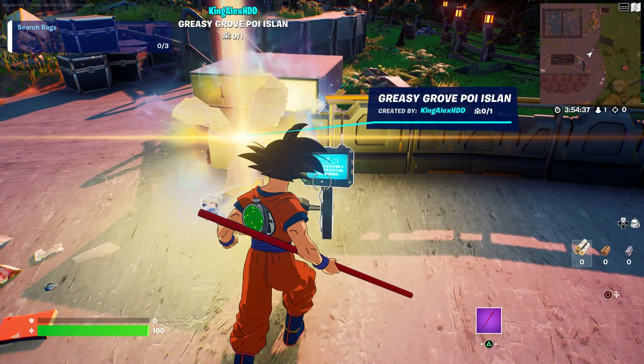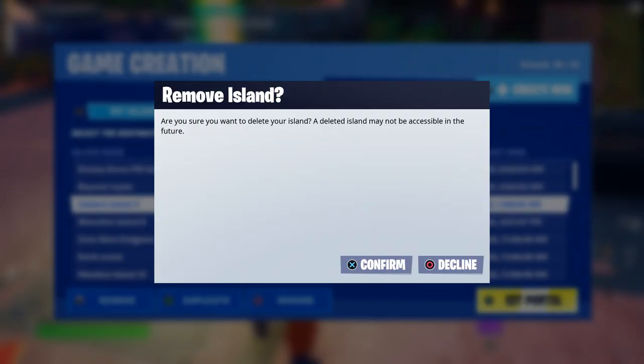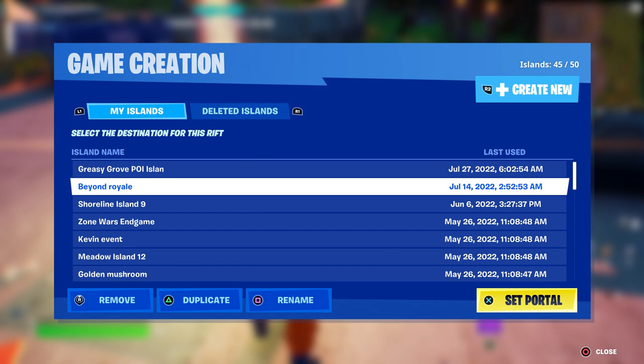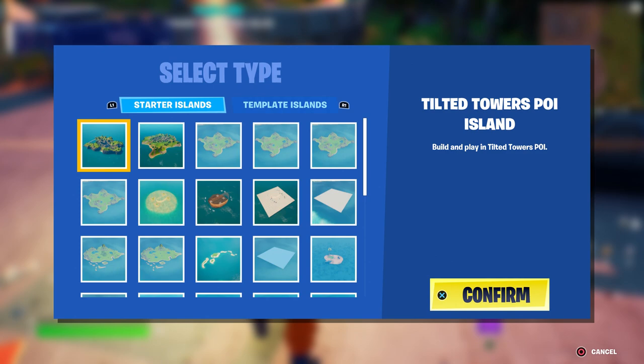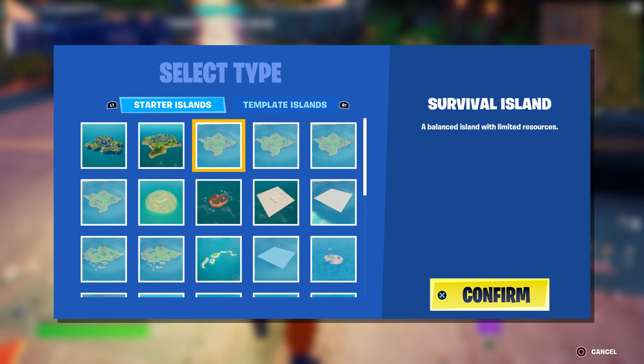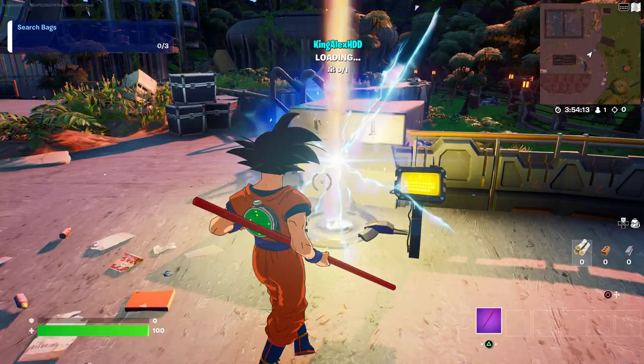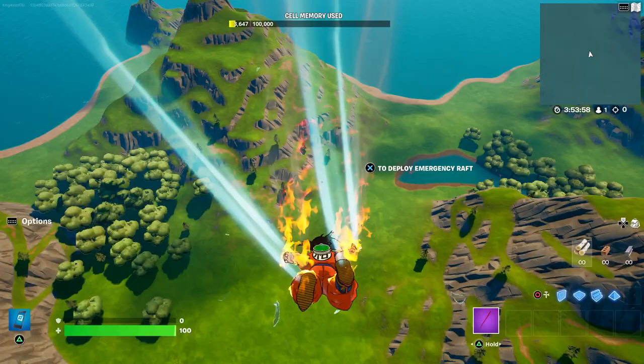Come over here and make sure you delete one of your slots if you have too many. Then press to create a new one. The new one you want to create is the Survival Island — click on that and confirm. It's going to load up, and then I'll tell you what to do next.